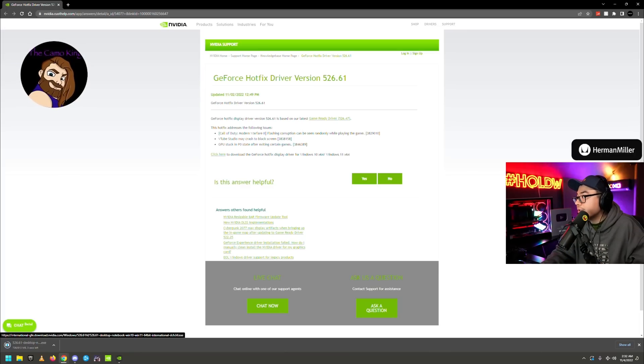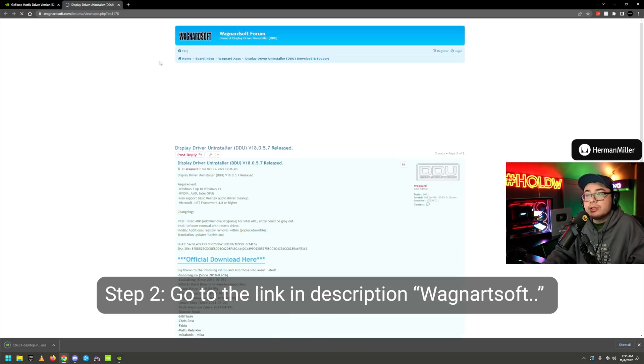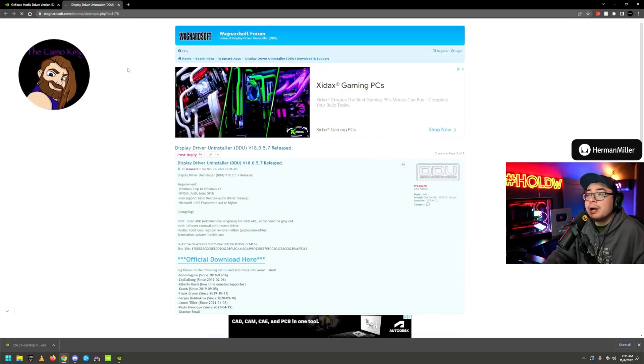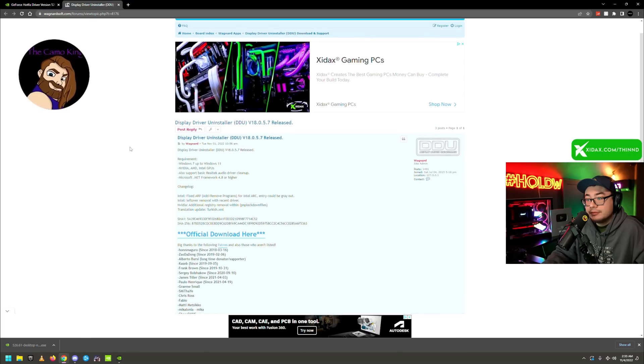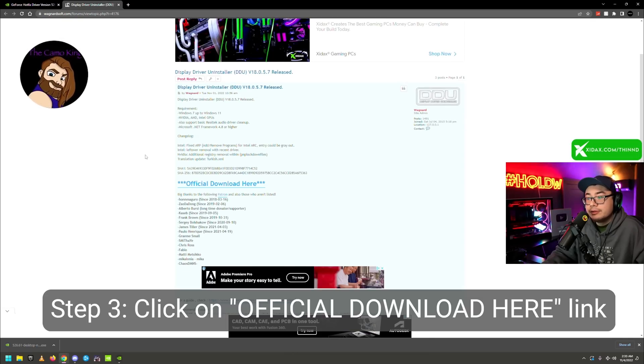Open the Discord DM and go to the secondary link — that's the Wagnard Soft Forum. This is a direct driver uninstalling software. It's the only one on the market that's open source and free, so you don't have to worry about anything, and it's also the one that works the best. Click on the official download link.